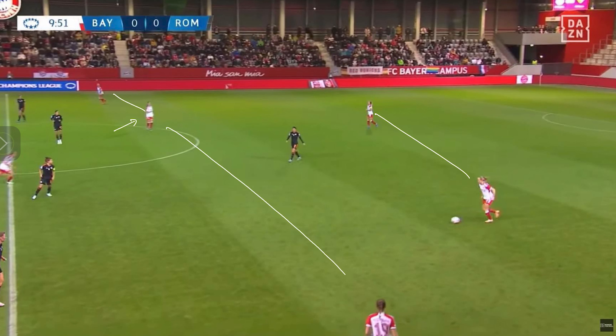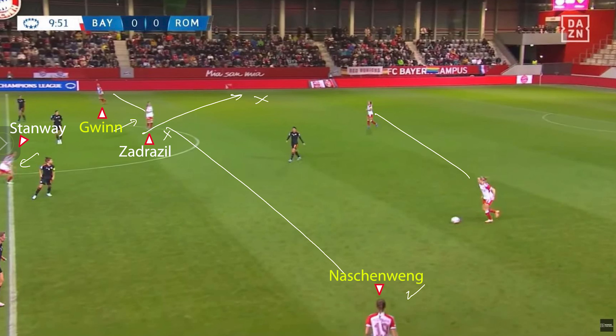Sometimes Zadrazil and Stanway dropped into full-back or wide centre-back positions with the other moving into CDM. For example, if Zadrazil dropped to right centre-back, then Stanway would become the CDM. This allowed them to push their full-backs higher up. This was against Roma playing a 4-1-4-1 with the midfielders covering and trying to force Bayern into those wide spaces. But Bayern were still able to pass through them, with Roma's wide centre midfielders — in this case Gugliano — trying to push out but getting picked off.